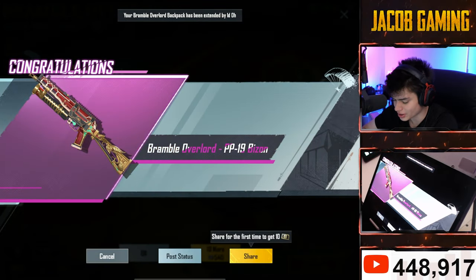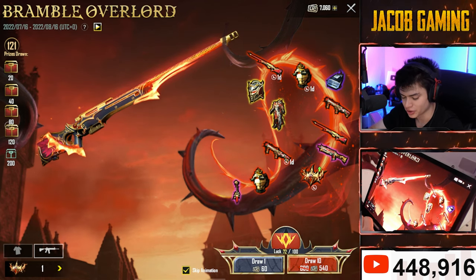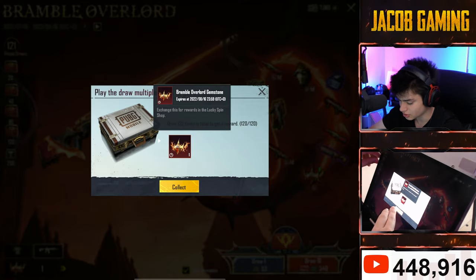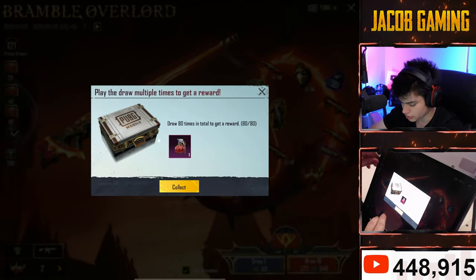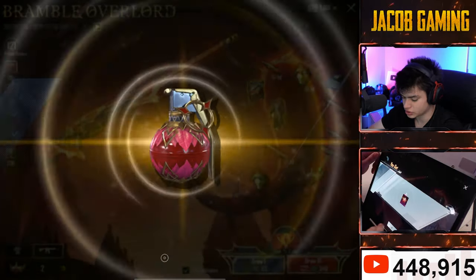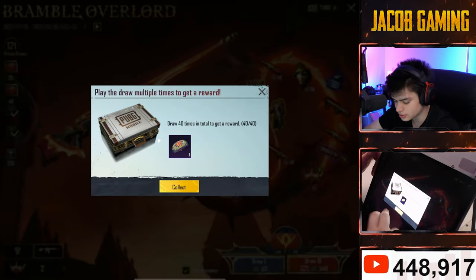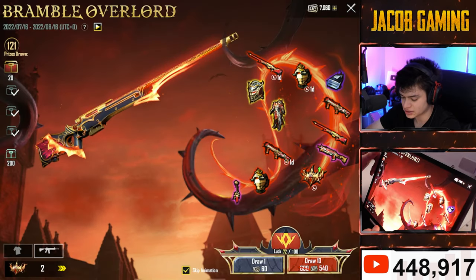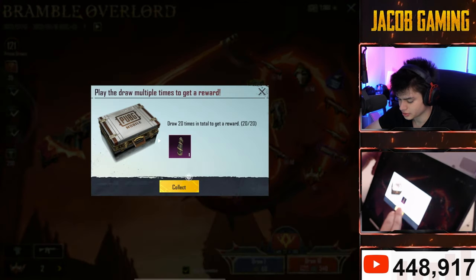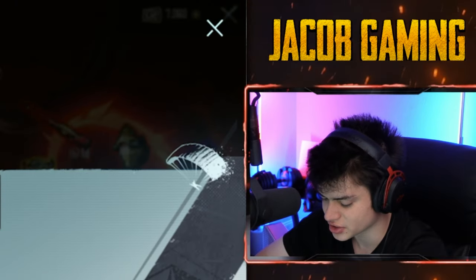We got the bison. We have the PP. Anyways, 121 spins. What can we collect from here? We can get one gemstone, so now we have two. We can get a fancy nade — Rainbow Overlord grenade. A parachute, yes, it has its own parachute. And a Molotov, which is not even part of the set.